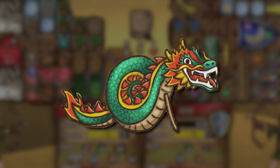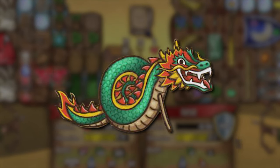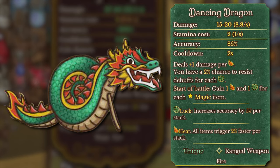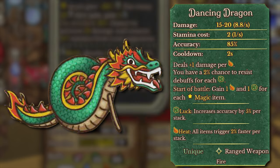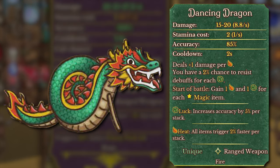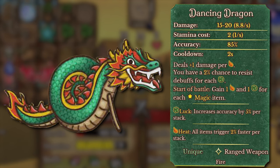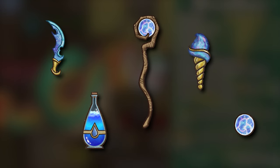For the unique item — the super dragon, also known as the Dancing Dragon — this item deals plus 1 damage per heat, along with having a 2% chance to resist debuffs per clover. It also gains 1 heat and 1 clover at the start of the battle per magic item on its 10 stars, with magic items mainly being anything that deals with mana — the mana torch, the mana aura, the magic staff, anything dealing with mana counts as a magic item.